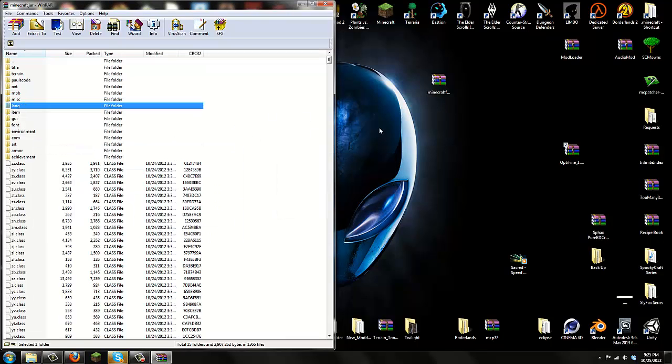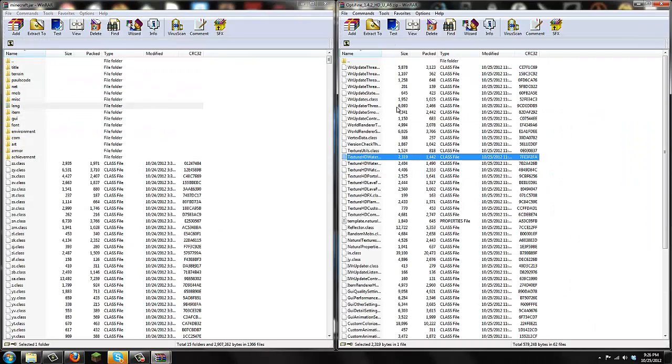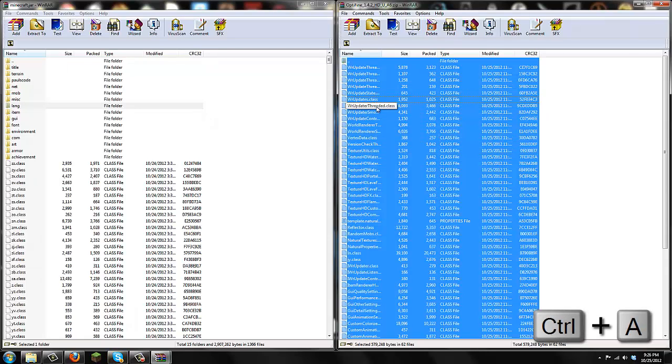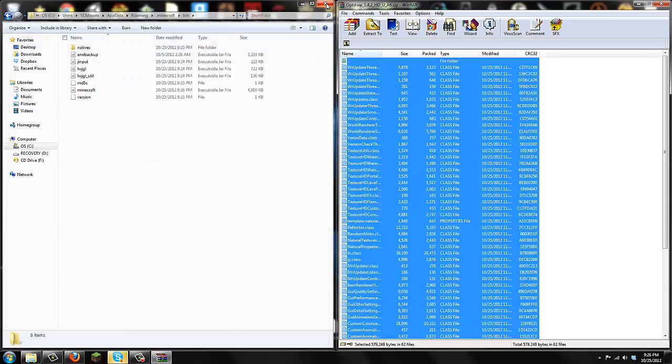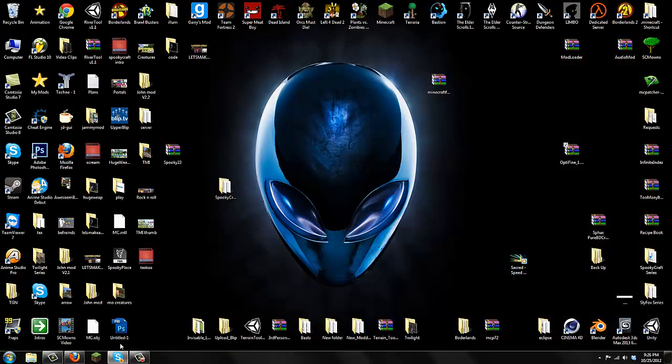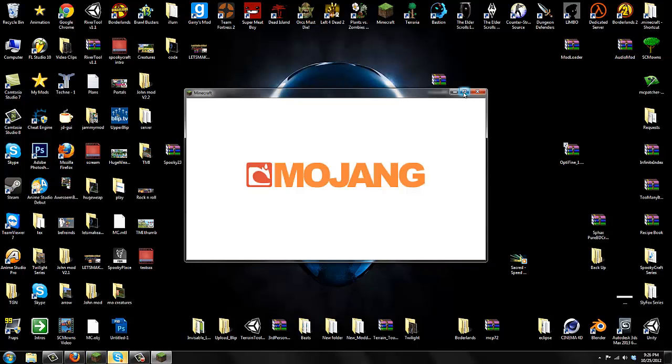META-INF is now gone — we can continue. Open up the OptiFine zip, double-click it and move it aside. You'll see a lot of files. Click on any file, press Ctrl+A to highlight all the OptiFine files, then drag them all into the minecraft.jar window and replace. Press OK and you are done with OptiFine. That is basically how to install the mod — it's very simple.